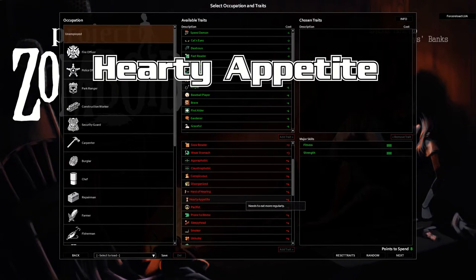Hearty Appetite — needs to eat more regularly. You actually need to eat 150% more. So a 50% increase on how much you need to be eating.